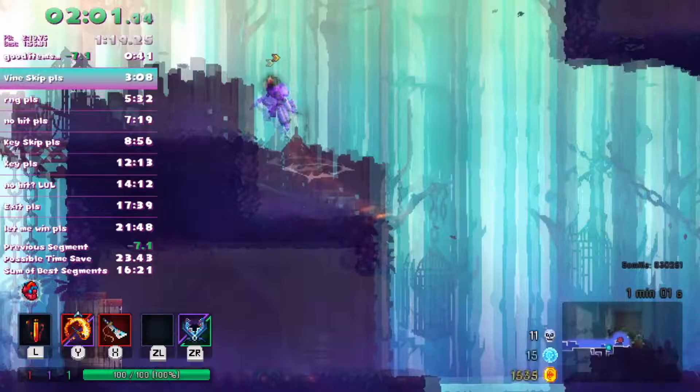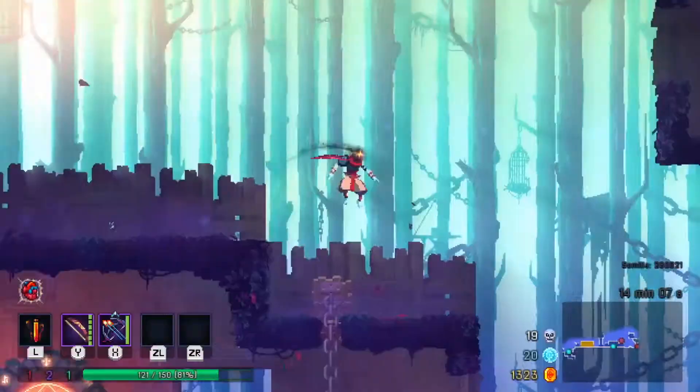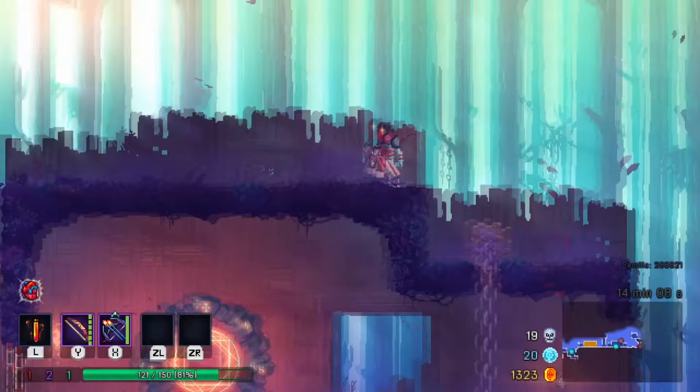If you get medium height ground blocks, you only need to do a Coyote boost and a Samus roll, but if you have a speed boost or an amulet with extra jumps, you can skip the Samus roll.